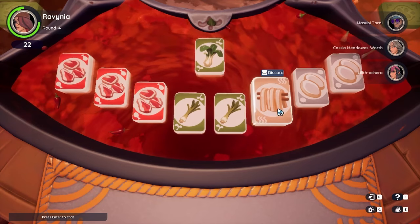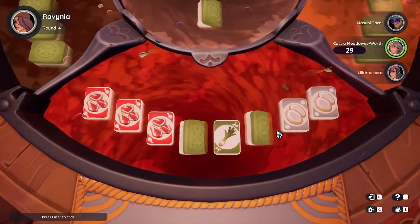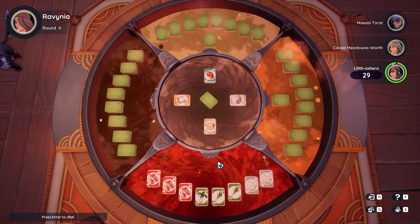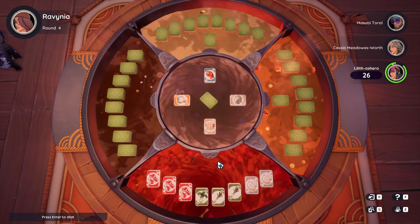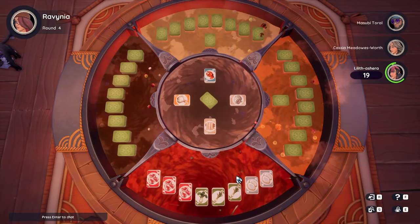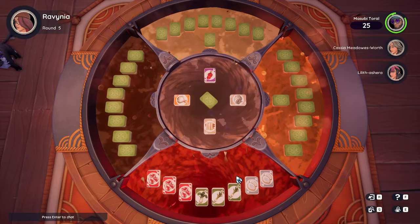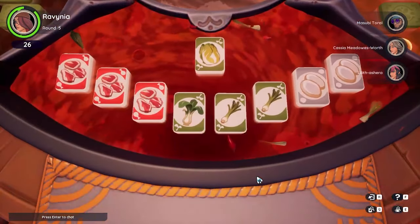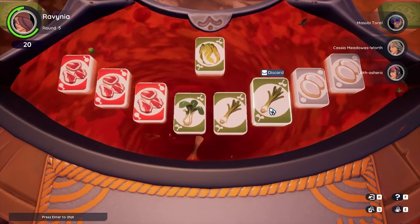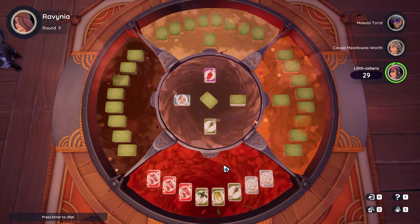I'm going to keep the bok choy instead of the noodle, because if I get a third green item I might finish out this set as a regular set instead of waiting for the leek. It's a little bit of playing on your toes, paying attention to what people are discarding and what they're keeping. The great thing about it is you're going to get lucky envelopes whether you win or not — everyone is kind of a winner, just some people win more. Here's the cabbage — that will give me a set of three, so I'm going to complete that set.